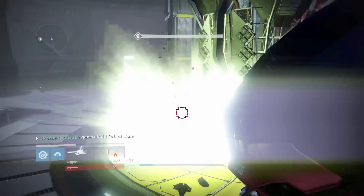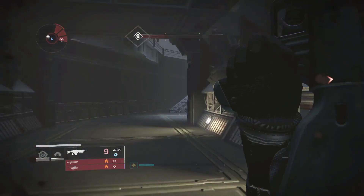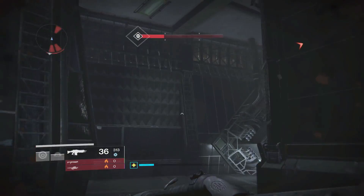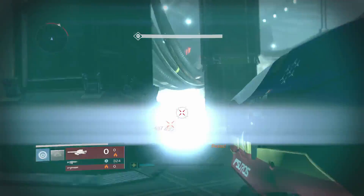To first start off, you need to have all four of the fusion rifles that you collect randomly, that you turn into the Gunsmith for reputation — about 200 to 250 reputation. You need to have collected four of those. This is what the community is assuming right now. Bungie has tweeted that there are prerequisites for this quest, but the community has concluded that it is the four fusion rifles you randomly collect from doing bounties, strikes, or story missions.